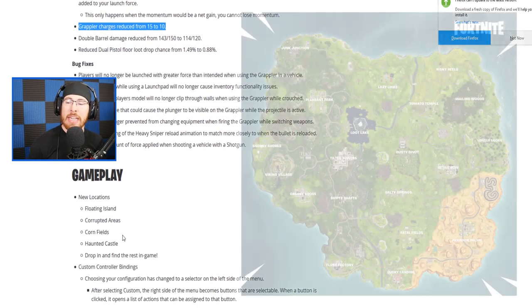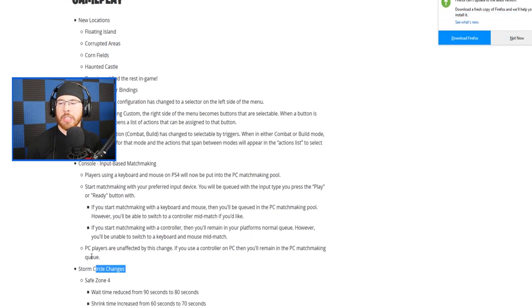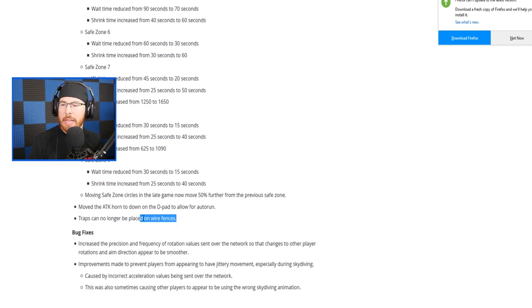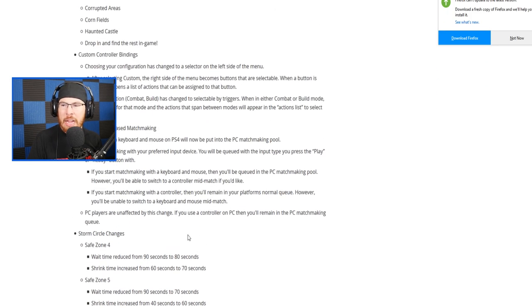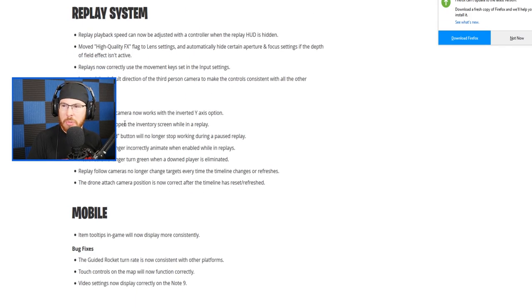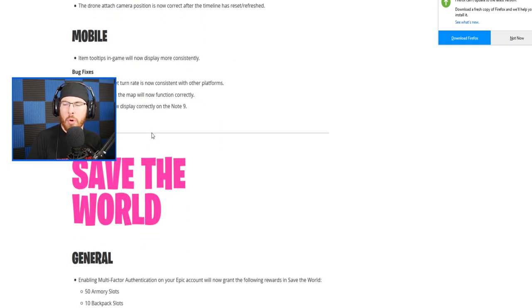We also have a list of new locations: floating island, corrupted areas, cornfields, haunted castles, and the rest you'll have to find in game. There are also storm circle changes. On console, you can now edit your controller buttons — like if you want to use square only for stairs, you can now do that. Traps can no longer be placed on wire fences. They moved the ATK horn on the d-pad to allow for auto-run. There are also mobile changes and Save the World changes.